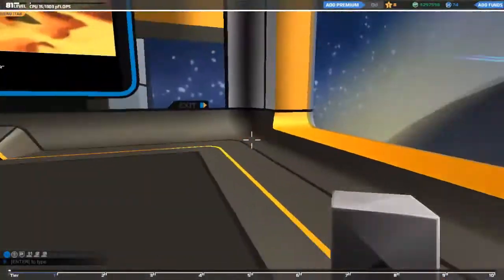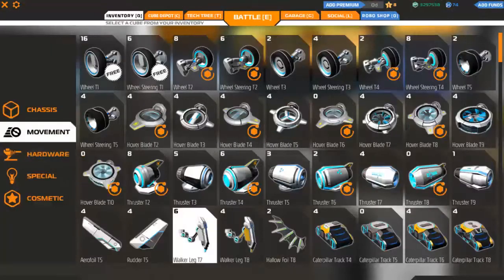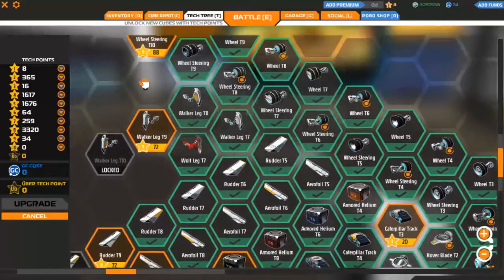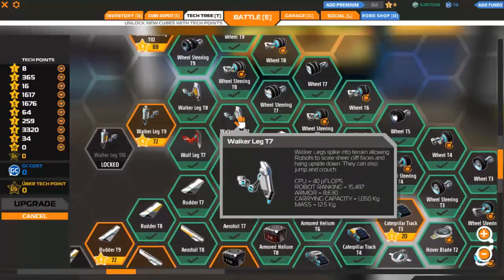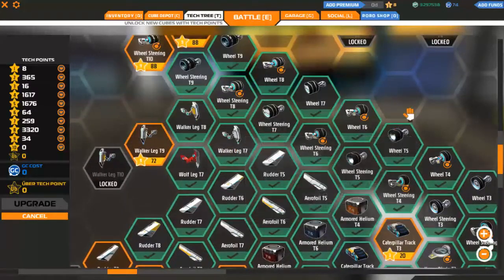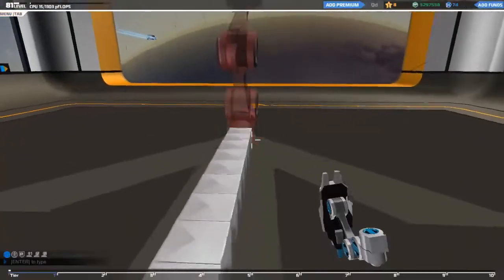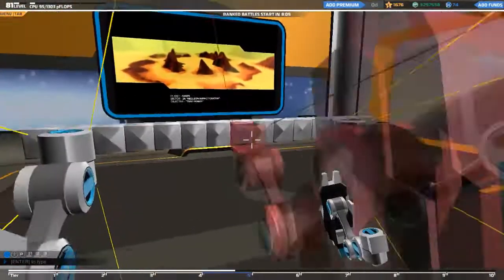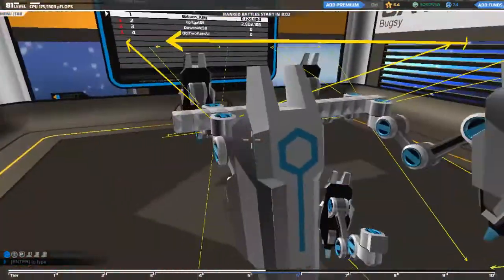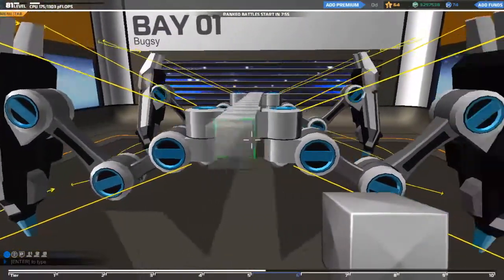Welcome back to Robocraft — how to make a walker. Walkers are very unique robots because they utilize walker legs, which you can get at tier 7. You also get wolf legs at that tier. Walkers are basically robots with legs, and they can use any terrain as hiding spots — they can climb mountains and hide behind them. A flyer can also do that, but a flyer cannot hide for long where walkers can.